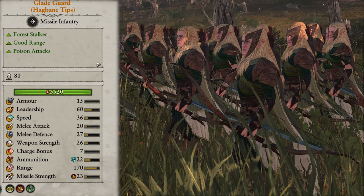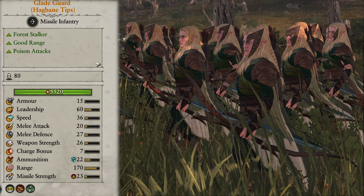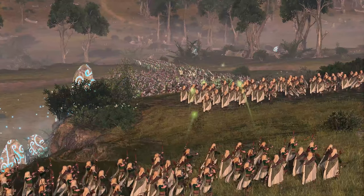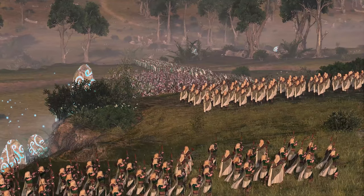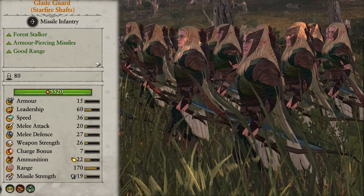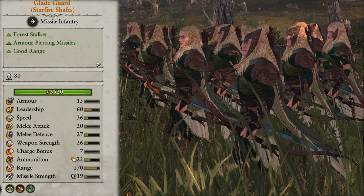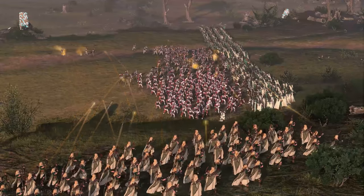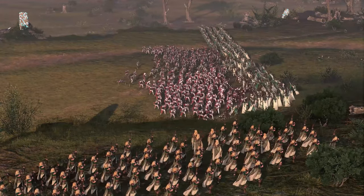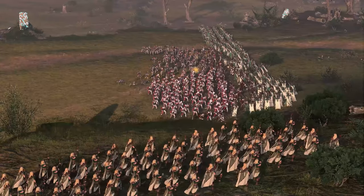Glade Guard also come in two other variations: Hagbane Tips and Starfire Shafts. Hagbane Tips gain poison damage, so you want to spread their fire across the entire enemy frontline to ensure as many as possible are afflicted with the debuffs. It's even more important to get a good angle with these guys, as firing into your own units will be twice as detrimental since the poison can affect them too. Starfire Shafts gain much more armor piercing damage, but this doesn't really change how you use them — you still want to focus on elite armored units first. I was taking six of the regular unit until I unlocked the other two, and then either six of one or three of each works fine depending on your playstyle.